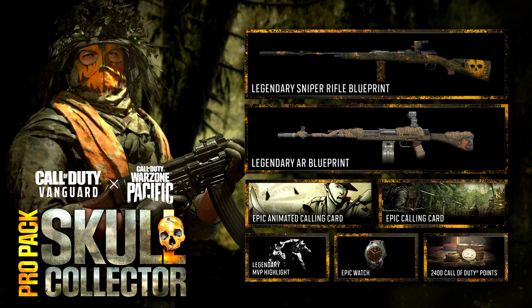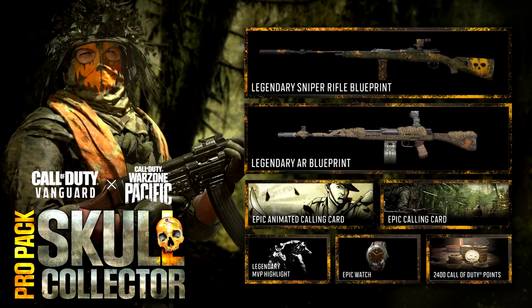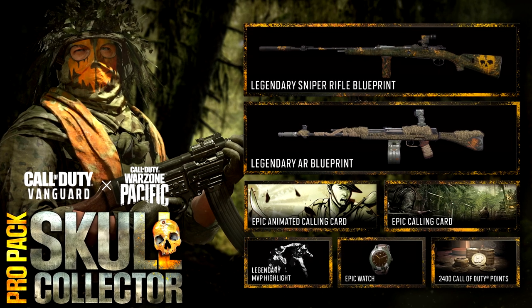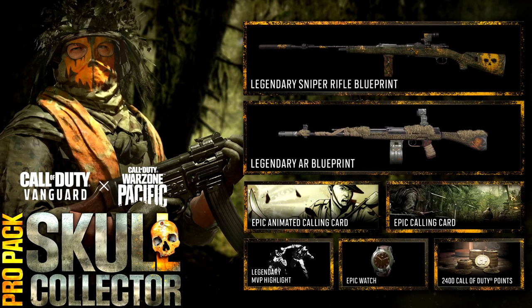Also included is an epic animated calling card, another calling card, a new MVP highlight, a new watch, and of course the 2400 cobwebs which almost makes it worth it anyway.